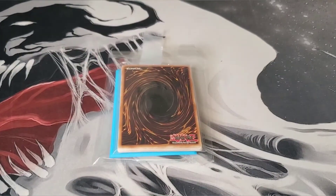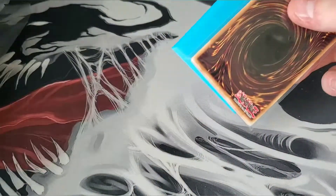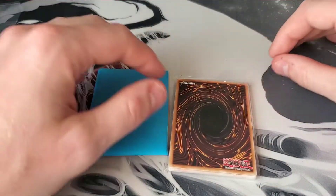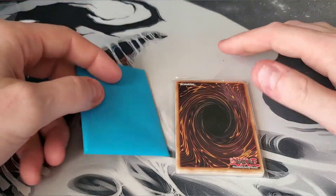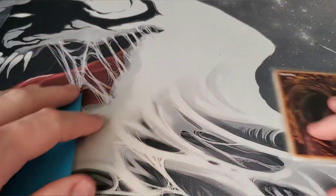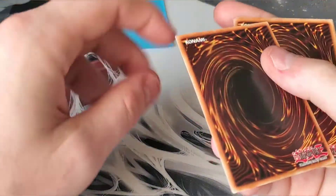Hey what's up guys, we're back with one more video — another episode of Monster Mail. I got this the other day in the mail, some pretty cool cards for some decks I'm building. Two cards that are not in here that I already got in the deck box — I just didn't think about doing this in time — were Buster Dragon and the fusion for Buster Blader, since I was building that deck. But we'll do each one of these one at a time.